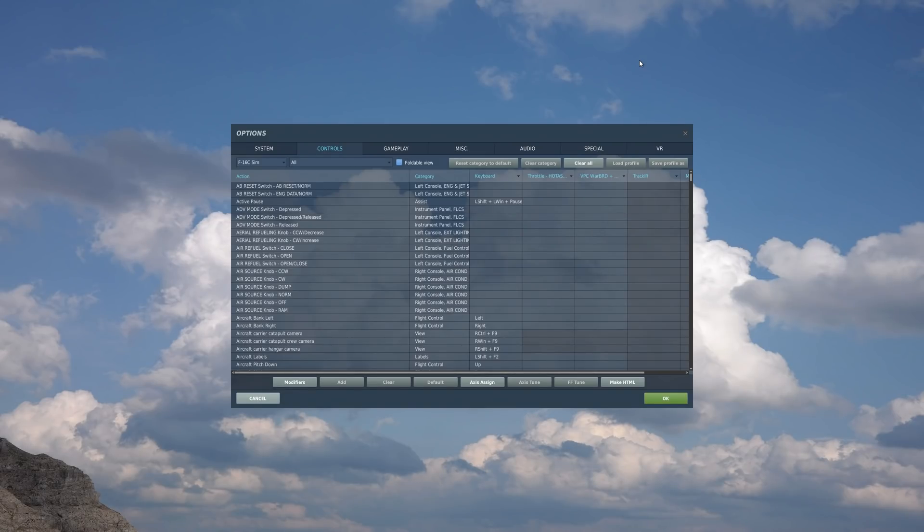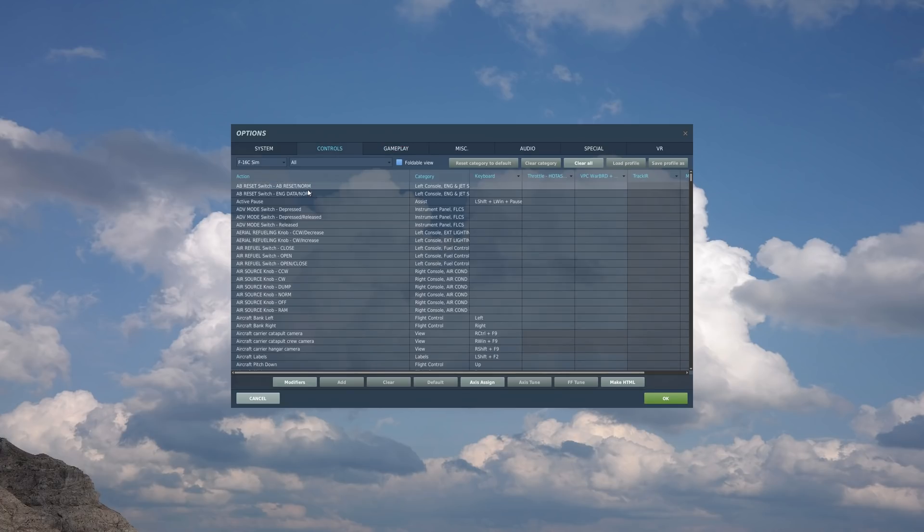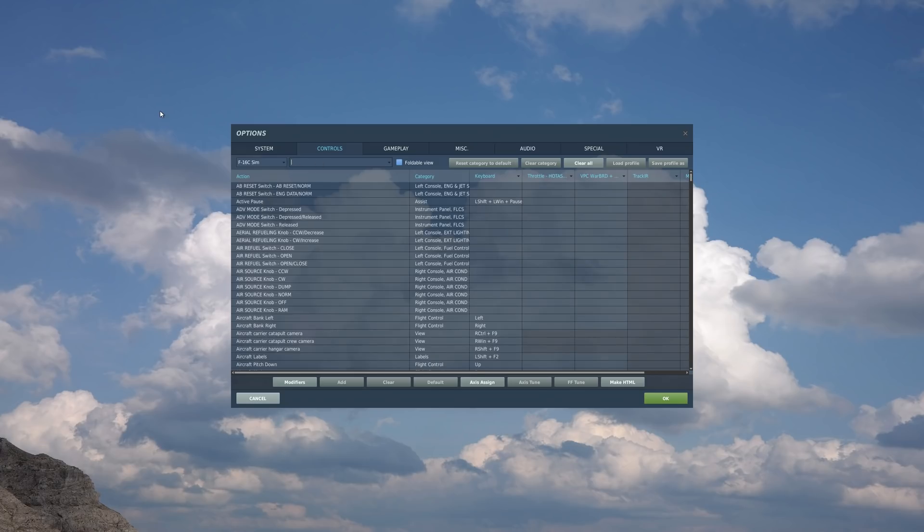Before we jump into the aircraft, let's take a look at some of the controls we'll be using. Our aircraft is the F-16C SIM, and if you're going to use the SIM, always make sure in the Gameplay tab that the Flight Mode and the Avionics Mode are not checked. In terms of finding the controls, there are two ways. One is a search — we could do TMS, Target Management Switch, just put in 'Target' and it automatically pops up. Or we can go to the HOTAS category.